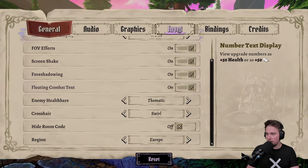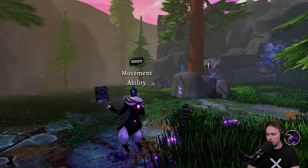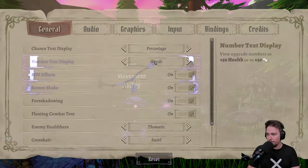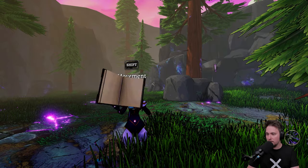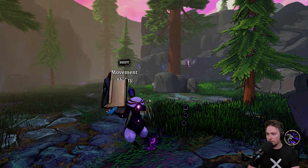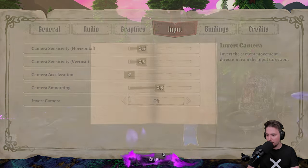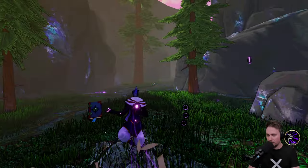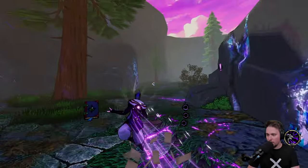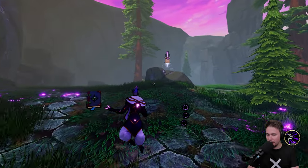Let me adjust the camera sensitivity — trying three, four, five. Five seems good. All right, let's go forward. We have a double dash and it's recharging one at a time.